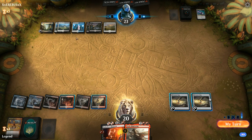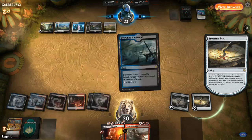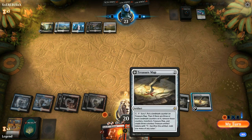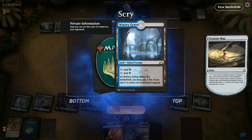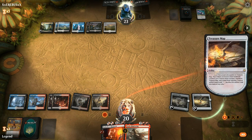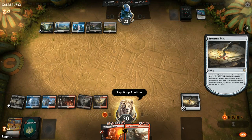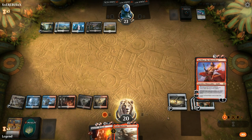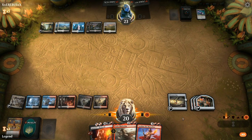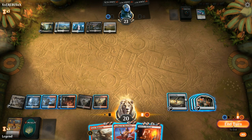End of turn we'll scry some more — I want a land. I'm bottoming this since we're going to cast Bedevil this turn anyway, so I won't play kicked Bladewing yet — I'd rather have more action to follow up. I'll flip the map and look for more action in case they Thought Erasure Varix. A Sarkhan is a great follow-up. End of turn we Bedevil Azcanta — if our opponent has a counterspell they might activate Azcanta and we get to Bedevil it and they can't counter it. We could also do it on upkeep if they don't activate.